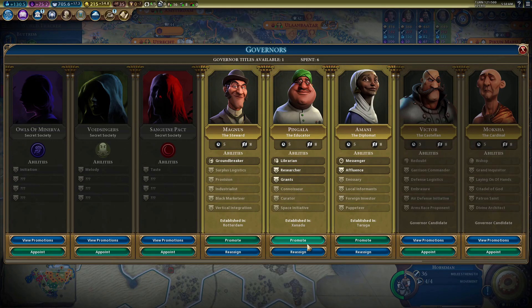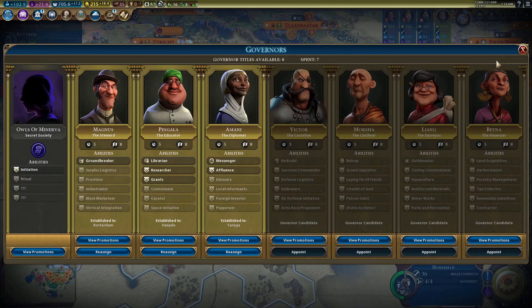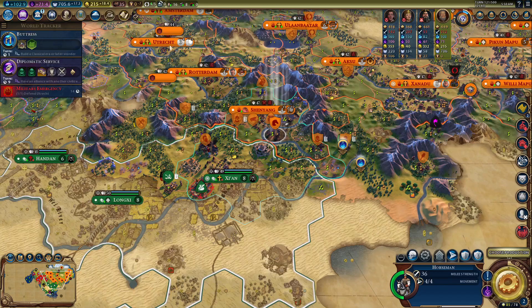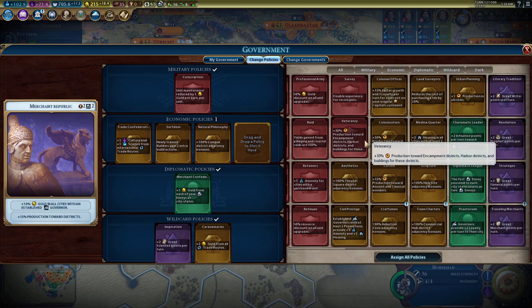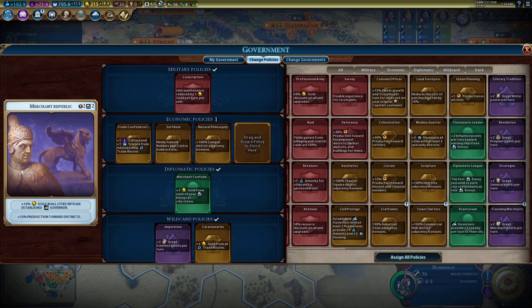Next turn we'll be able to upgrade this last horseman, which should be very good. I couldn't get the ley lines no matter how hard I tried, so I guess the Owls of Minerva are going to be fine.